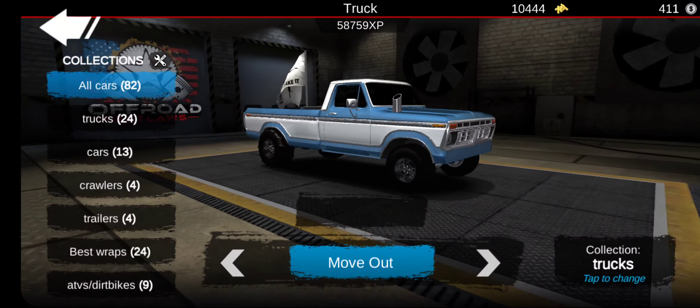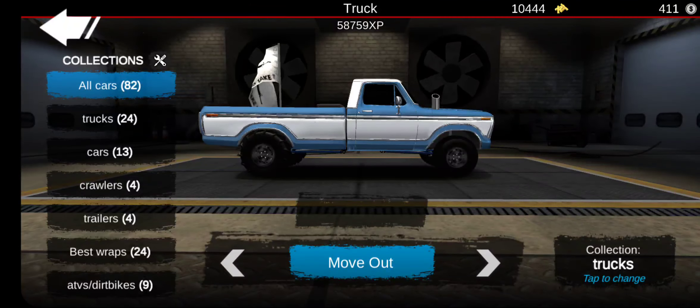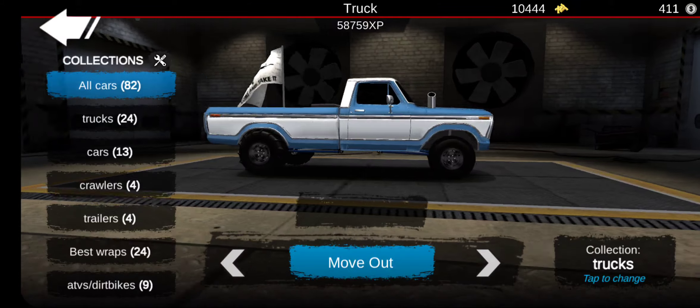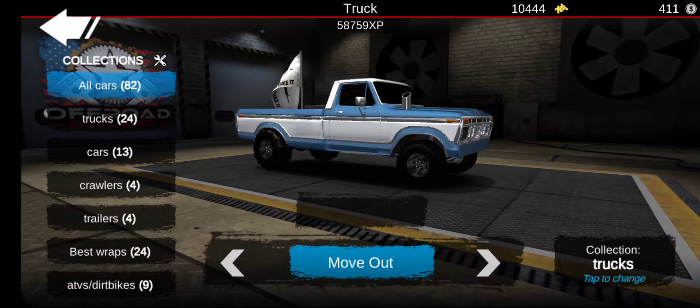So here's this one right here — it's an old Ford. And yeah, I kind of made this like a sand dune, Baja — well not really Baja, just like a sand dune kind of truck. And yeah, this thing is diesel, awesome looking.